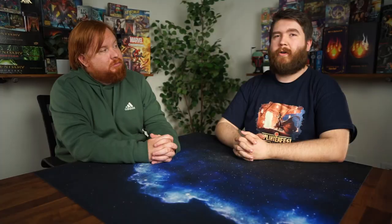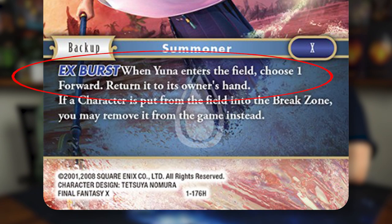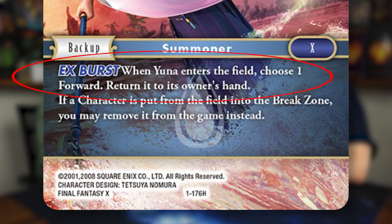Remember, the first player to deal seven points of damage to their opponent wins the game. When the defending player receives damage and reveals that top card of their deck, if the card is marked with an EX icon in the top right corner, the player may choose to trigger the card's EX burst ability and may immediately apply the EX burst effect. EX burst is optional, but when it is triggered, summons or abilities cannot be used in response by either player and the effect is immediately resolved.